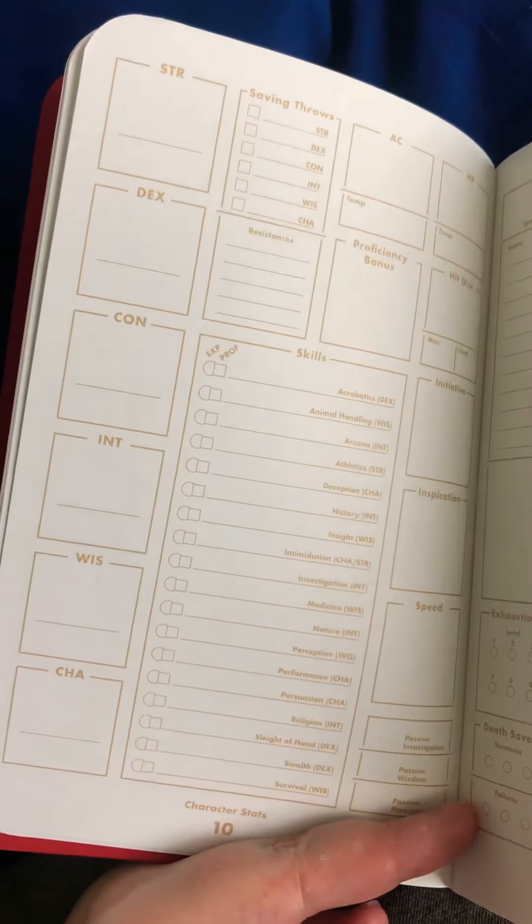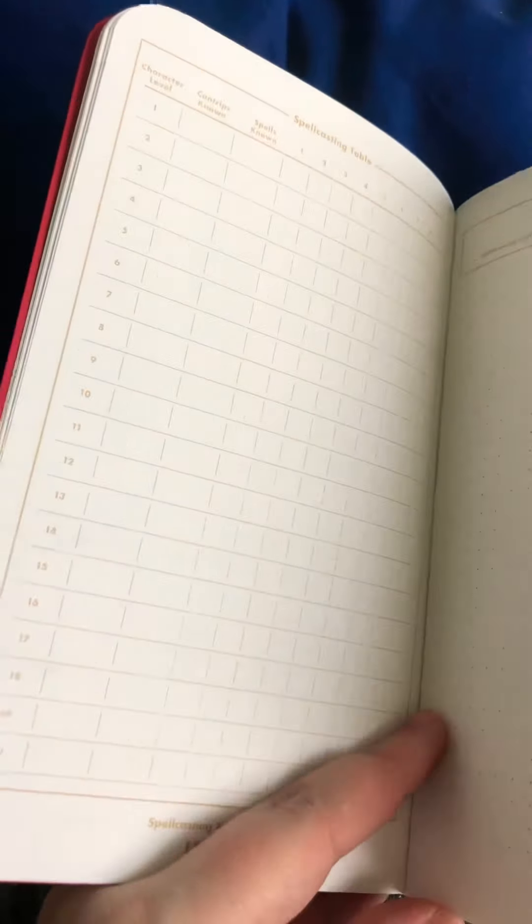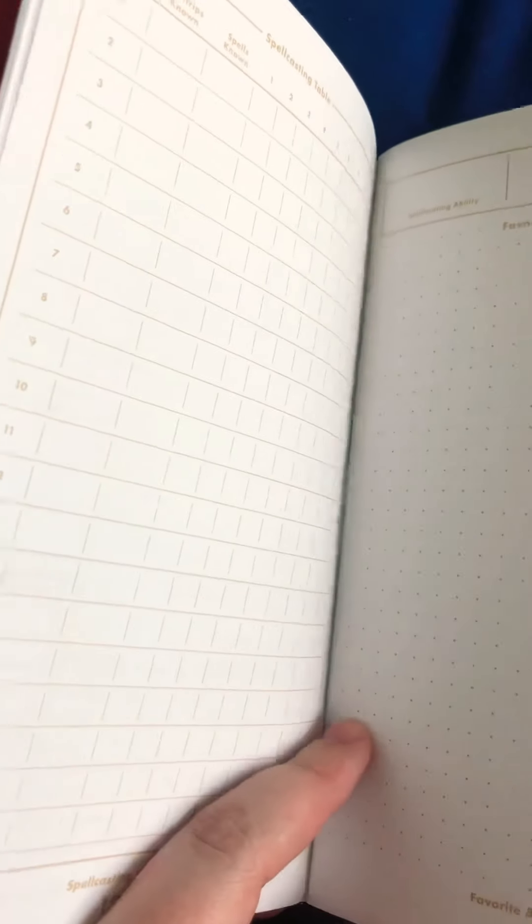All of your stats and skills and attacks and stuff. Your spell chart is also handy to fill in as you go — frequent spells, etc. Proficiencies and skills so you can take notes on those.